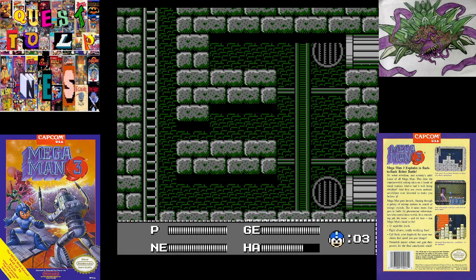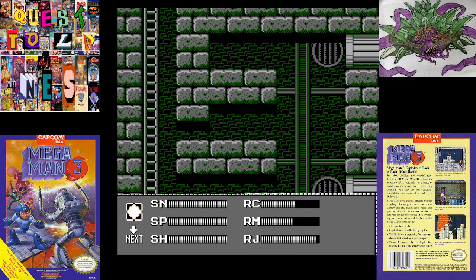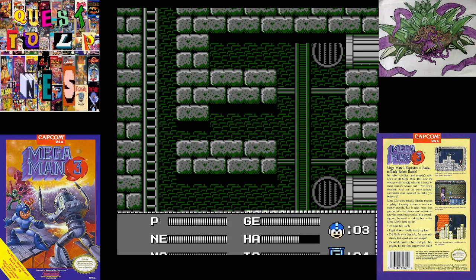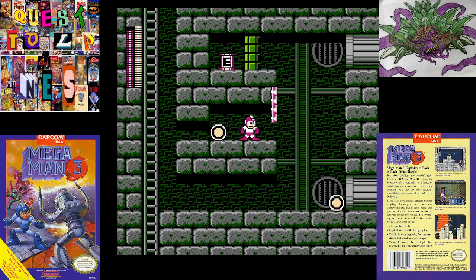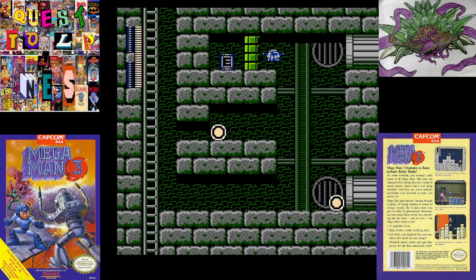We could heal up there but we don't really need to, so let's get the coil. Let's go all the way to the top - I wanted to go all the way to the top, but I guess we can't; we'll need the jet for that. We can refill the hard knuckle. Yeah, lots of inventory switching around here in Dr. Wily's Castle.